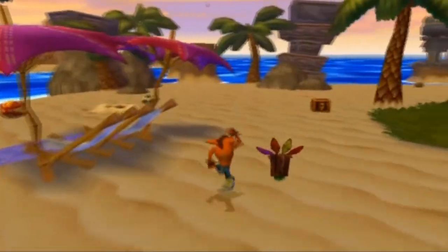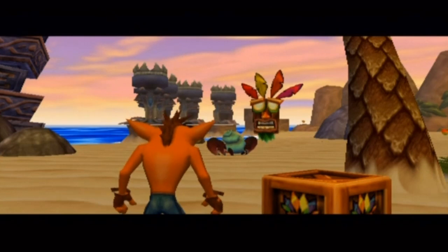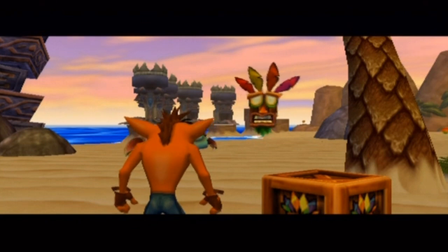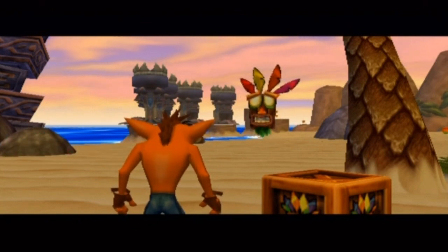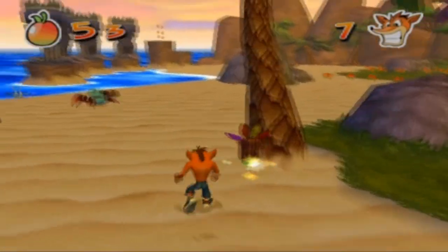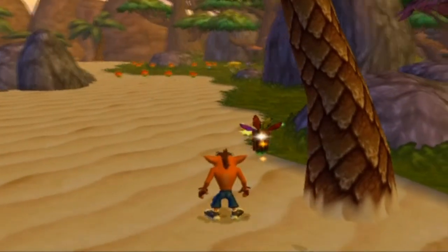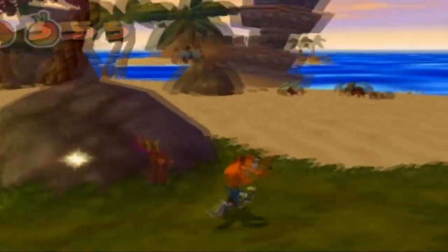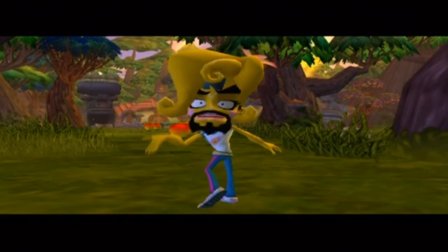Here's Aku Aku giving his explanation of what he does. Aku Aku says: 'It is I, Aku Aku. My duty is to protect you. You may summon me by breaking open these crates. Call me thrice and I shall grant you special powers.' And there's Coco — well, aka Cortex.